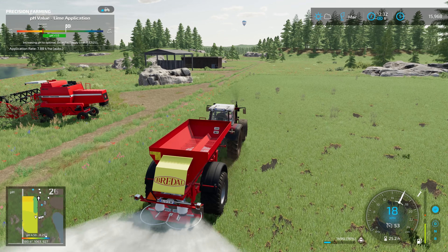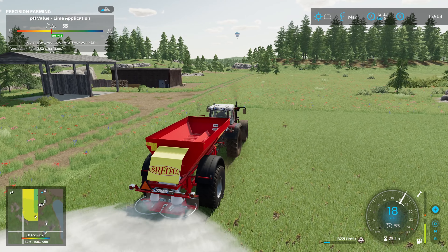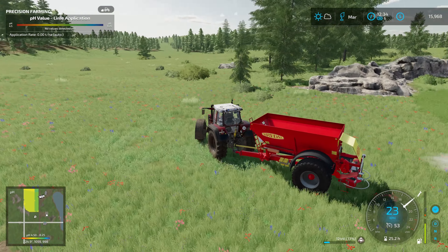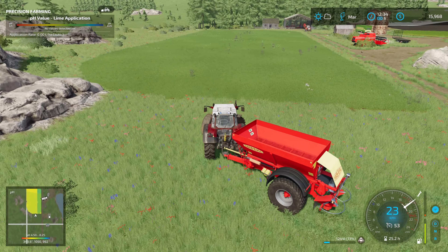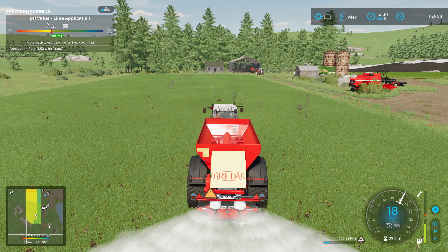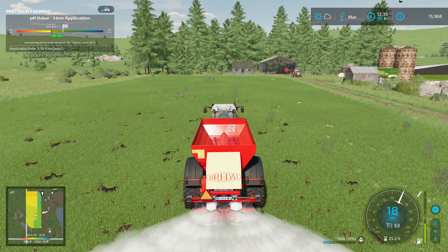We could save it technically, or I could put it on a grass field. But I'm not going to put it on the soon-to-be expanded part of the grass field, because we did lime the grass field last time. What I love here with the precision farming DLC is the little mini-map, so we're doing pretty decently going up and down in a fairly straight line.